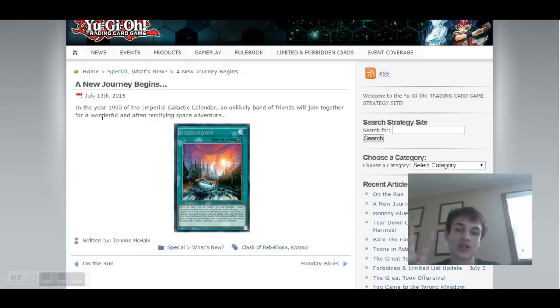If we look at the monster that was just revealed, it kind of looks like she's holding a lightsaber — that looks like a lightsaber, don't try to deny it. Konami's introduction reads: 'A new journey begins in the year 1900 of the Imperial Galactic Calendar.' Both Wizard of Oz and Star Wars came out in the 1900s. It says an unlikely band of friends will join together for a wonderful and often terrifying space adventure — that could be Star Wars or Wizard of Oz.